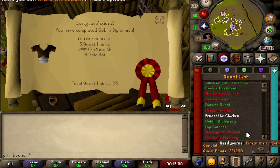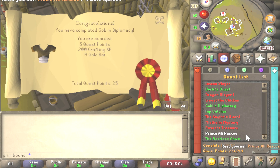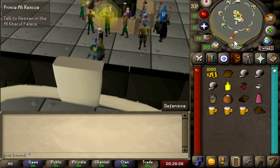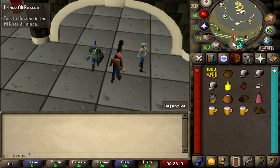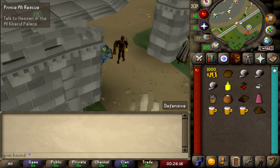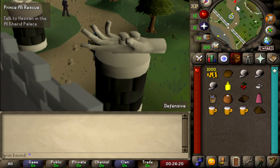Now it is time for Prince Ali Rescue. I want to stress again how much it helps if you have all the items at the beginning — that way you don't have to backtrack to the Grand Exchange. Just use your quest list, go to the quest, check the item requirements, and you're good to go. It's that simple.